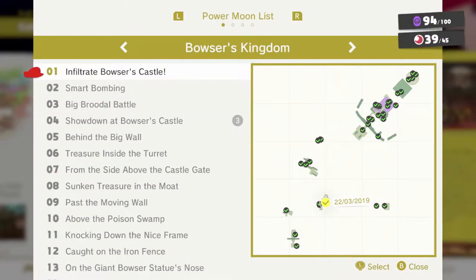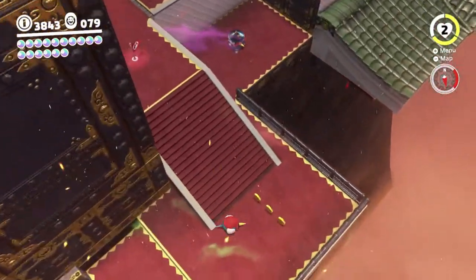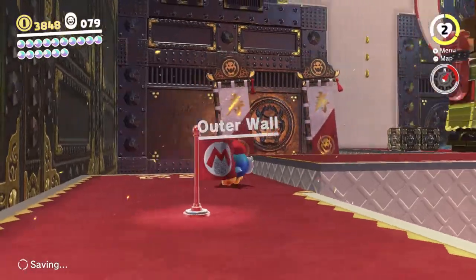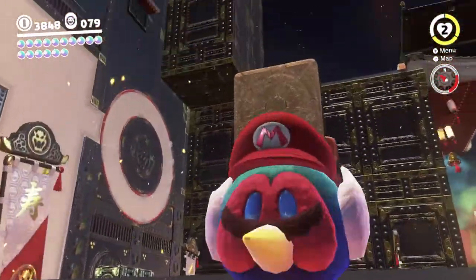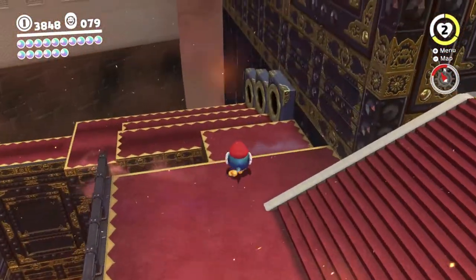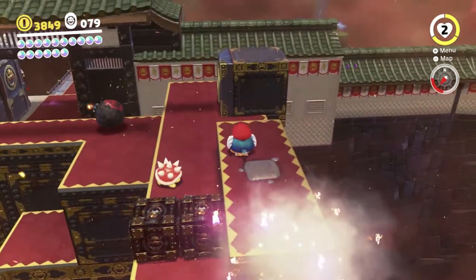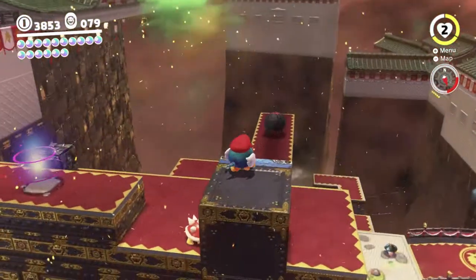We're getting pretty close to having all the moons on this side — 39 out of 45, that's pretty good. The hint art is one of them we haven't done yet. I'm not sure what else we haven't done. There's some purple coins over there that I missed, so we can get those.